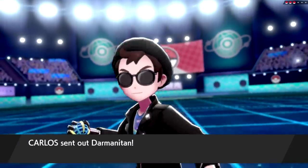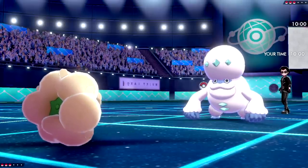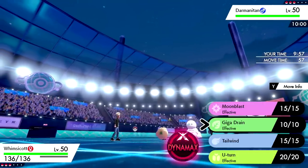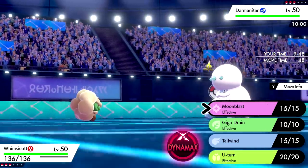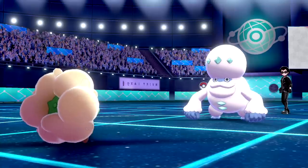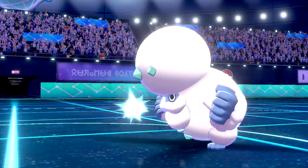Expecting him to bring Darmanitan and Aegislash. They lead with Darmanitan — we have Focus Sash. I could guarantee some damage if it stays in, but going for a Moon Blast to deal damage isn't a bad idea. We can Tailwind after. We're actually faster, which shows us this is not a Scarf Darmanitan — great for us.